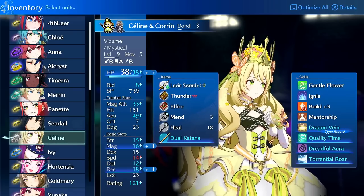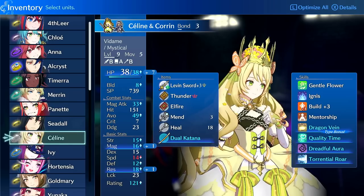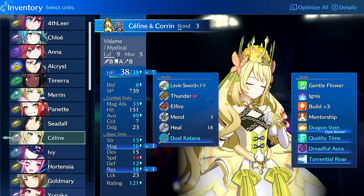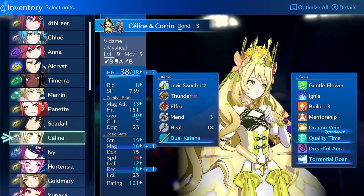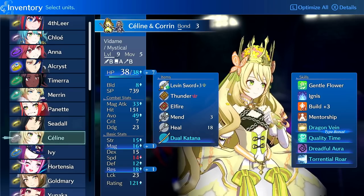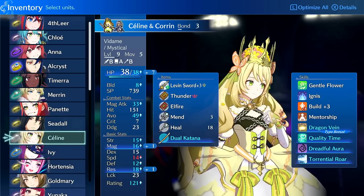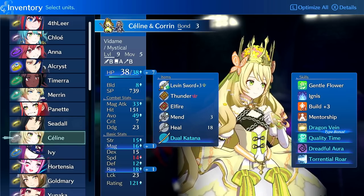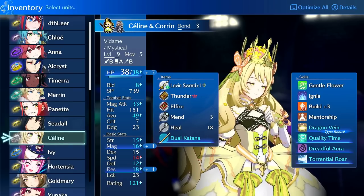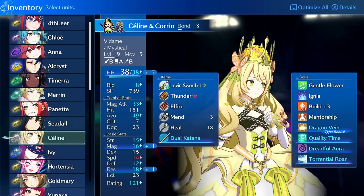Let's go over her growth rates. She has 50% HP, 35% Strength, 25% Magic, 30% Dex, 45% Speed, 50% Defense, 40% Res, 50% Luck — which is actually pretty good — and 5% Build. On her unique class, she gets an extra 10% Magic starting and then 15% when you upgrade her, putting her at 40% Magic growth.